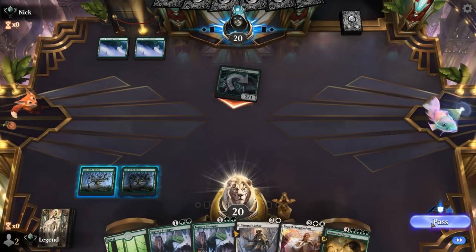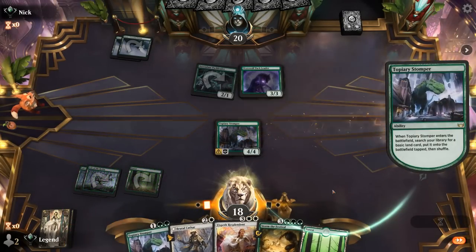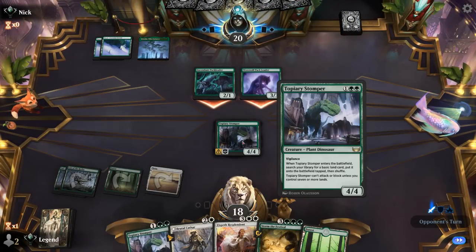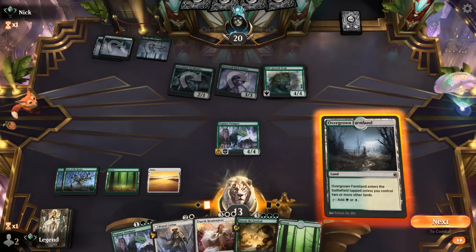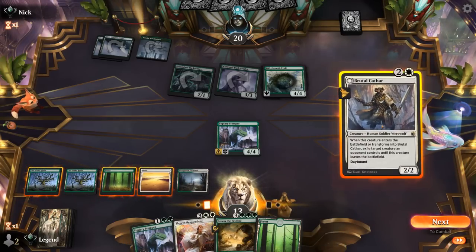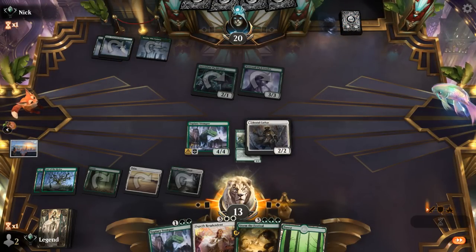Opponent plays a Pack Leader — a scary start from the green deck, but luckily we were on the play so we might still have a chance. Next turn we cannot quite enable Stomper yet, we'd go up to six lands total. We might have two Brutal Cathar to exile the troll, which seems acceptable. Then next turn we'll be able to enable Stomper by playing another one and can go for Storm the Festival as well. Seems better than Elspeth, unless we get lucky and hit another Brutal Cathar. So we'll exile and pass.